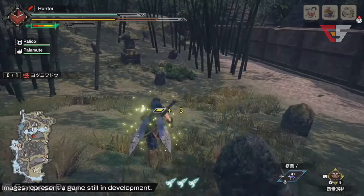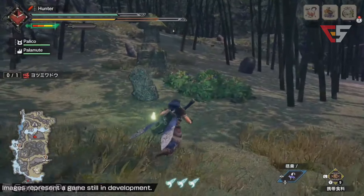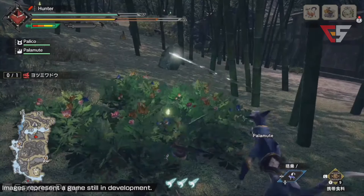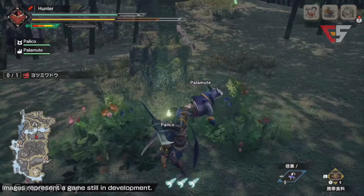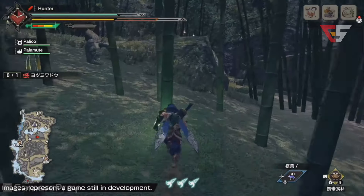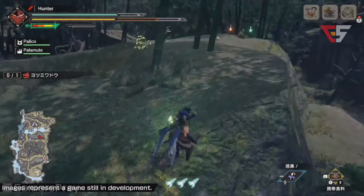Outside of the areas where you fight the monsters, there are also little side areas — you won't find any large monsters wandering in here, but there's tons of endemic life to go around and look into. There are some destructible environmental bits where you can find hidden endemic life, collect them, and gain some buffs.